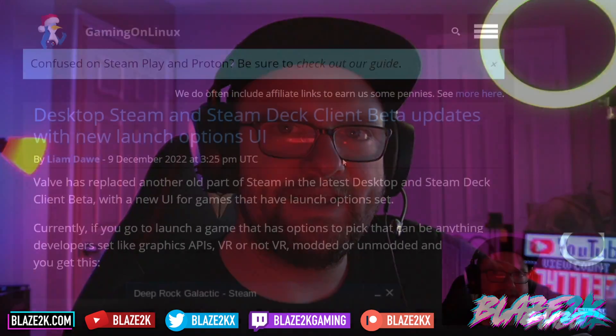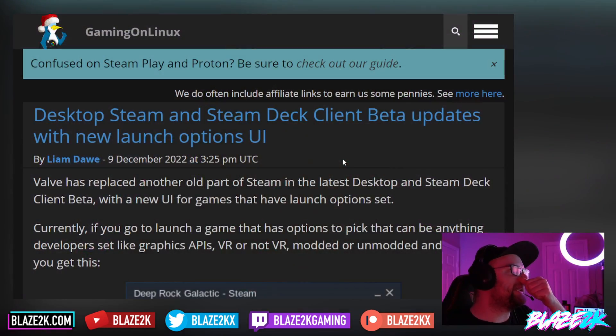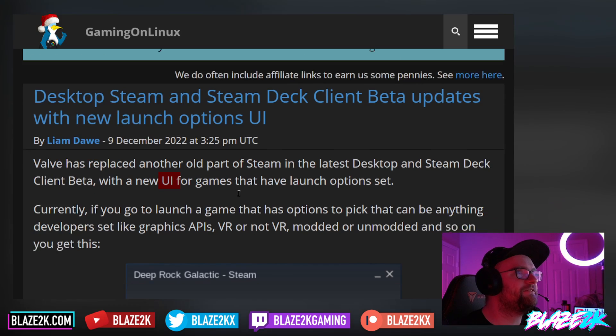Welcome back to another video guys. I'm Blaz2k and we cover gaming tech and Steam Deck content on this YouTube channel. Valve, the sneaky company, has put out another update to the desktop Steam client, specifically the beta version of it. They've replaced another old part of Steam in the latest desktop and Steam Deck client beta with a new UI for games that have launch options set.